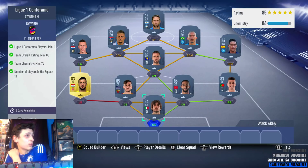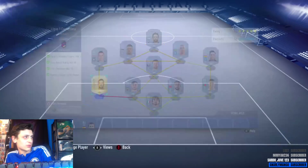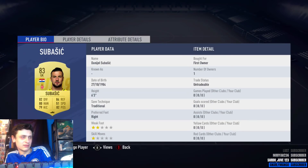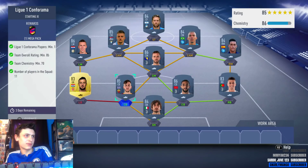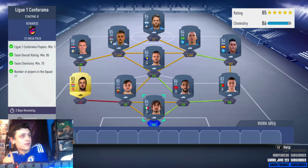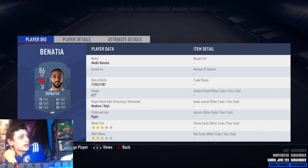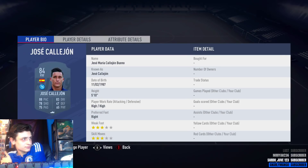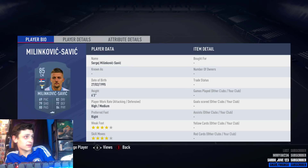For the next one you need an 85-rated team again, pretty much the same as the last one, but you need a Ligue 1 player. So we've gone with 83 Subasic. He won't cost a lot — he might go up a little bit because he's required in this SBC, but shouldn't cost too much. 83-rated, and then for the rest 85-rated. So we've gone to Serie A again: Perrin, Cancelo, Bonucci, Manolas, Subasic, Calhanoglu, Pjanic, Perisic, Allen, Milinkovic-Savic, and Gomez.